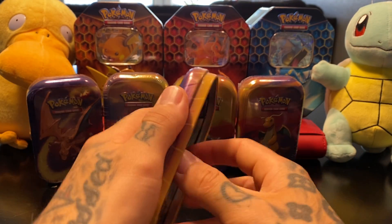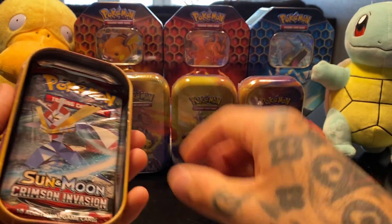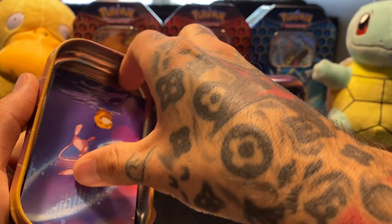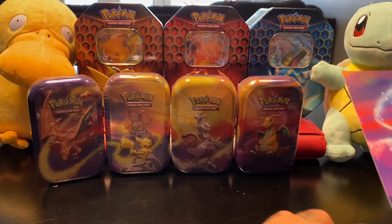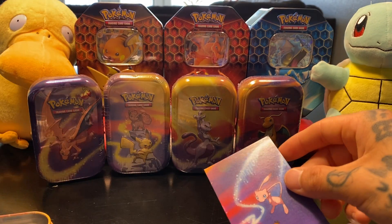So our first tin — give us our packs. We got some Ancient Origins and Crimson Invasion, which I wish it was Burning Shadows. Why couldn't it be Burning Shadows? And we have our first piece of the puzzle kind of tips. Got your fake coin right there. Garbage.